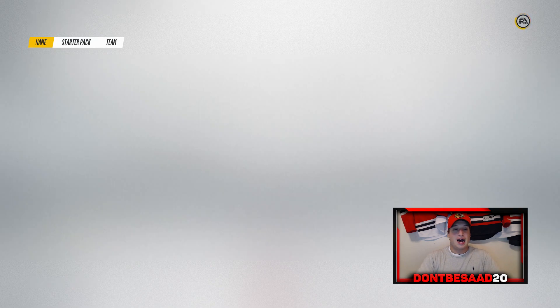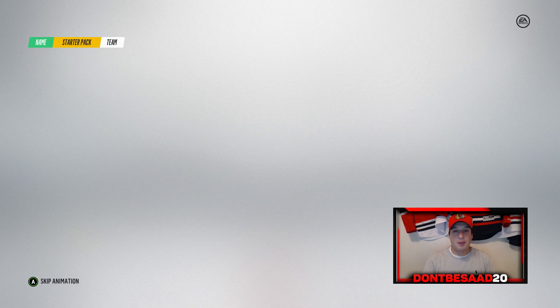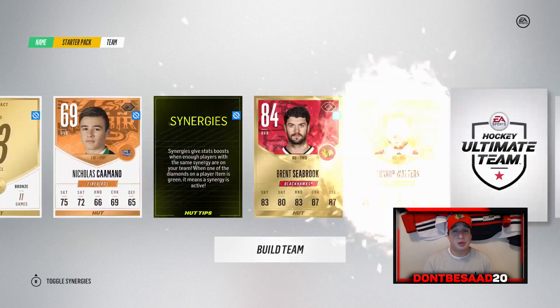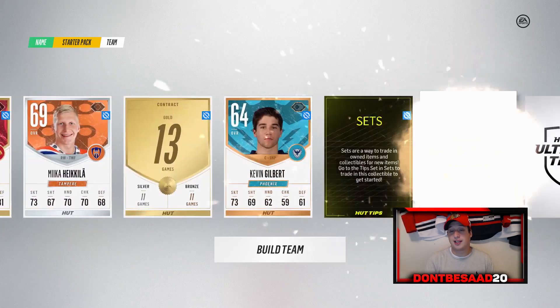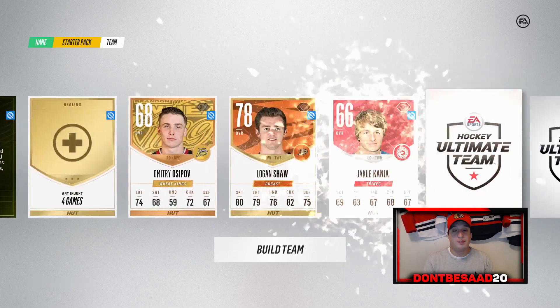Team name is Don't Be Side 20 — I actually reset my account so I was able to get my name. But we are, like I said, no money spent. I am opening up my starter pack here. Nothing too crazy, as always. We do get a Brent Seabrook, which is a decent defenseman — can't even be a first-pairing defenseman for a little while. We also get Ryan Kessler, who's actually a really good center to start off, and Logan Shaw as our other gold card.